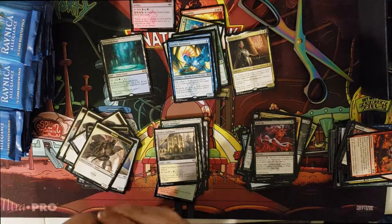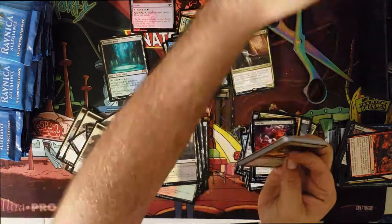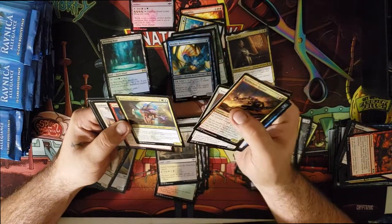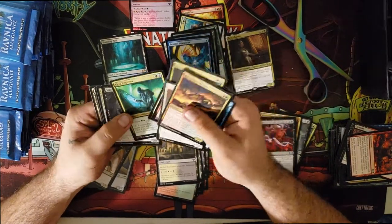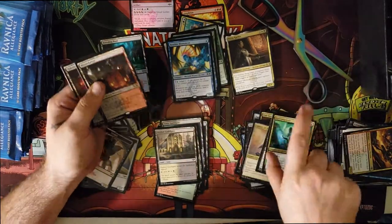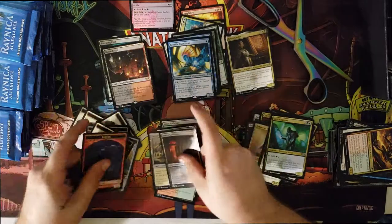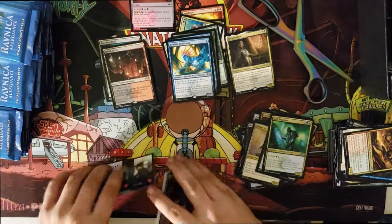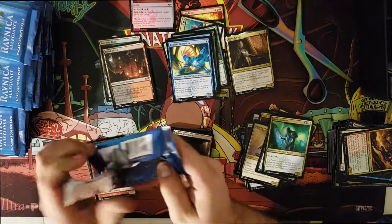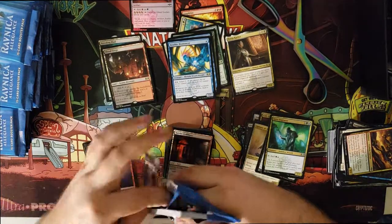Lockets — they give you mana and they give you cards. If you play Commander they're a good card to have. It's not the worst. Getting into more of these uncommons, and there's our second shock land. The goal is to get as many shock lands as we did in the mythic edition — we pulled four shock lands in the mythic edition and never turned back.